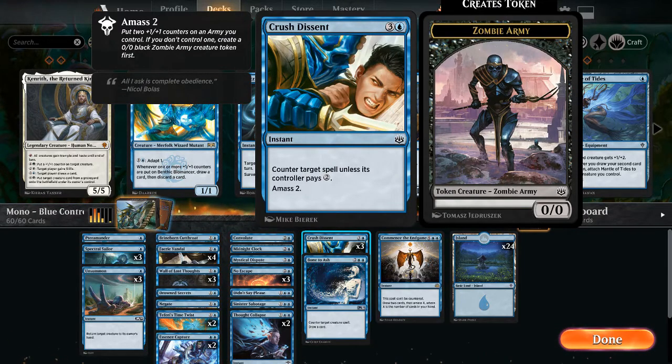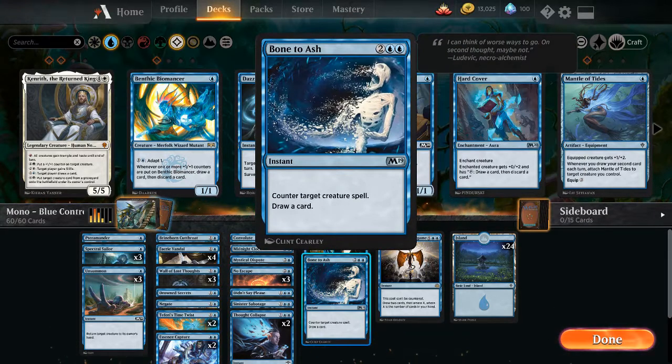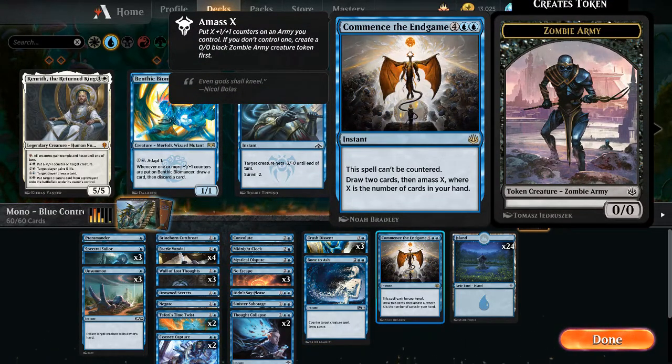Crush Dissent for 3 and a blue — counter target spell unless its controller pays 2, and then Amass 2. Since these are separate, regardless of whether you counter the spell or not, the Amass 2 happens. Amass 2 puts 2 plus-1/plus-1 counters on an army you control; if you don't control one, create a 0/0 black Zombie Army token first. With 3 copies, we can possibly get a 6/6 zombie. Bone to Ash for 2 blue blue — counter target creature spell, draw a card. As CMC gets higher, we run into more creatures, so we save this for a giant creature. Commence the Endgame for blue blue — this spell can't be countered. Draw 2 cards and Amass X, where X is the number of cards in your hand. This deck keeps cards in hand through draw effects and Spectral Sailor, so we'll at least Amass 4.